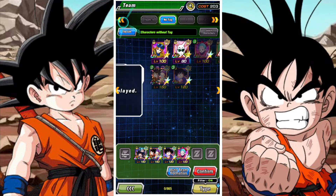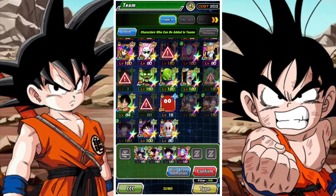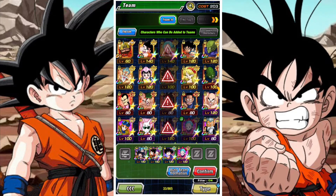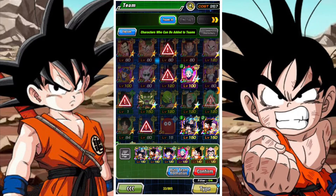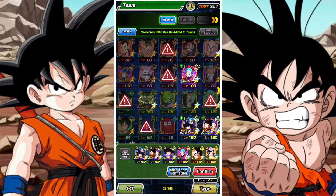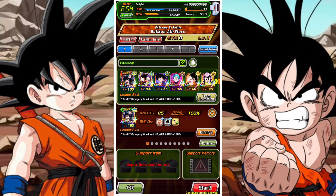I'm using the DB Saga category team because I just think it's fun — a DB Saga and cross youth team. But you can pretty much use whatever units you want. All of these units have 0% damage reduction, they can all be stunned, and they can all be sealed. There's really nothing too crazy to worry about at all.